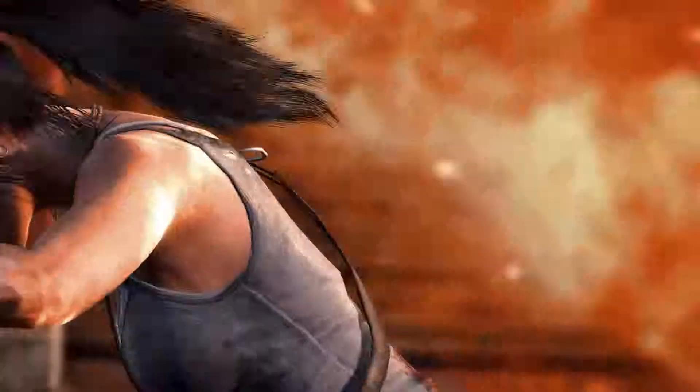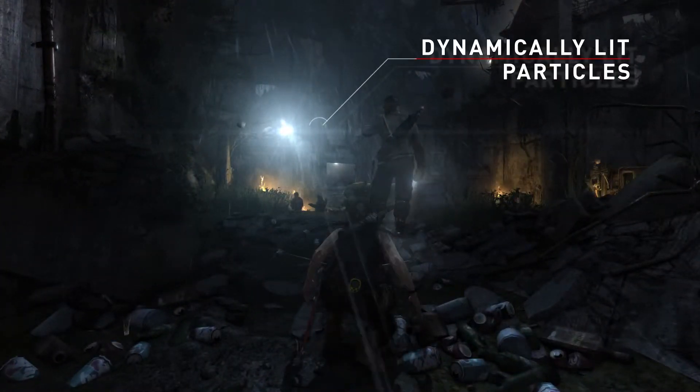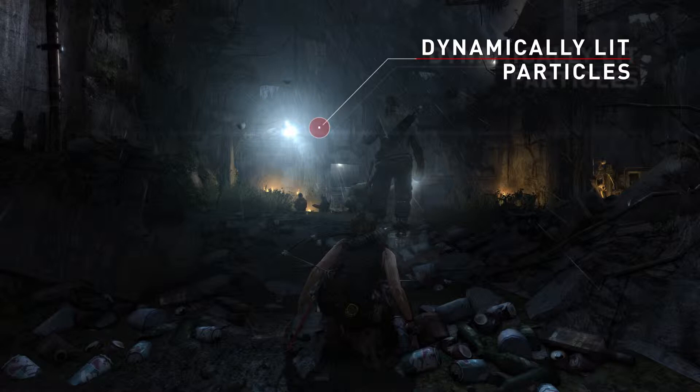New dynamically lit particles mean fire embers have a hotness and a glow to them. Also, individual raindrops are lit by lightning and searchlights.